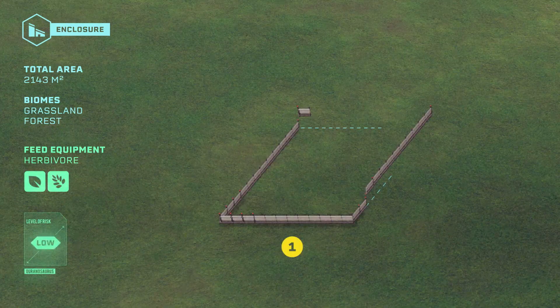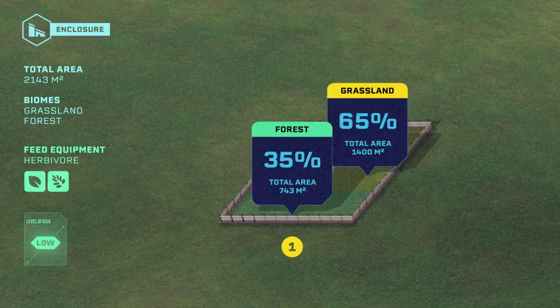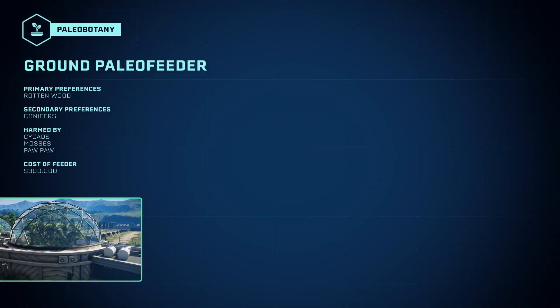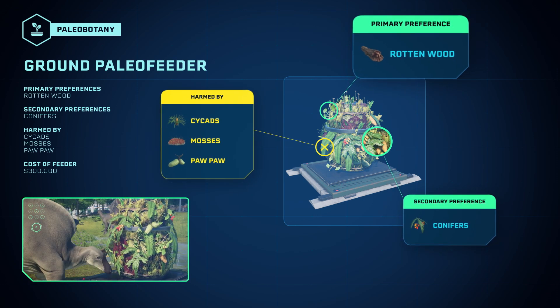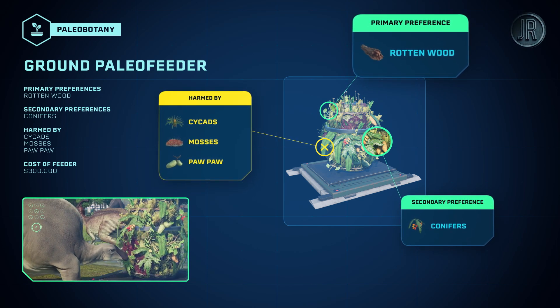The Aurinosaurus prefers open terrain with small groves of trees. A little less than a length and a half is enough for its enclosure. As with all herbivores, you can supplement its diet with nutrients such as rotten wood or conifers. Do not give it cycads, mosses or pawpaw, which will make it sick.